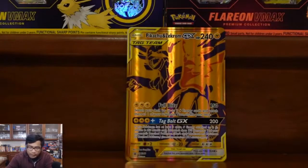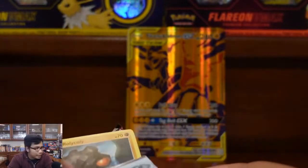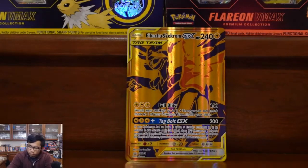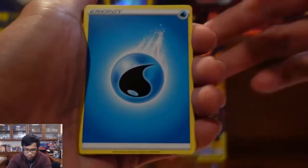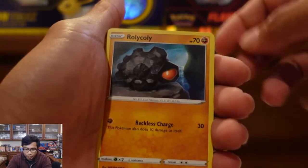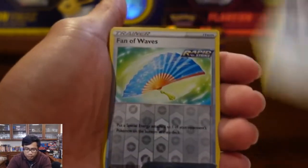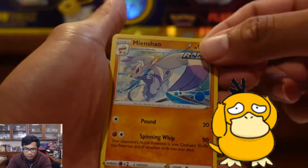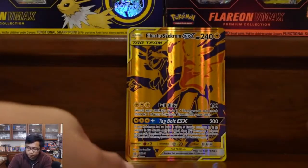We're gonna start out with the Battle Styles. I thought there was more in this — I guess I didn't read the box. Here we go. Bruno, Mustard, Morpeko, Roly Coly — like a Mienshao. I have not seen this one. I actually have not opened a lot of Battle Styles. That's a new one for me, but nothing on that one.